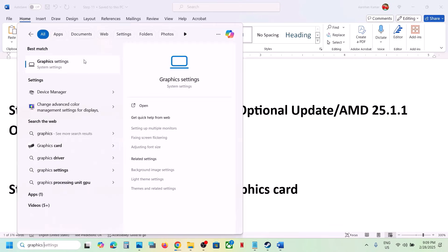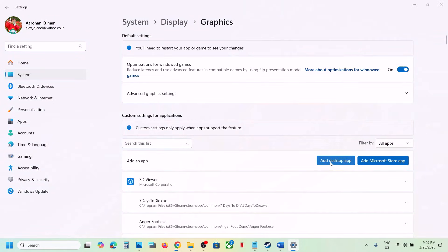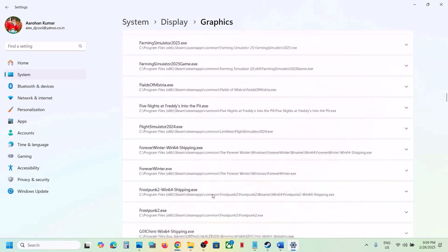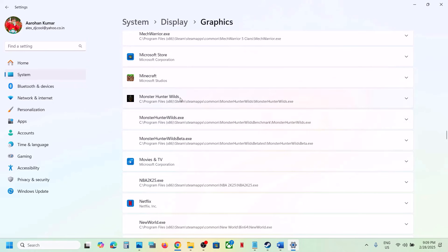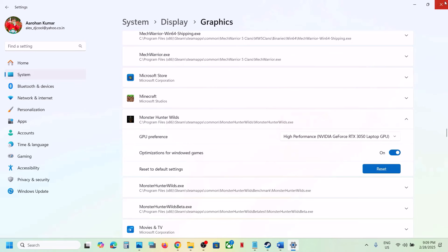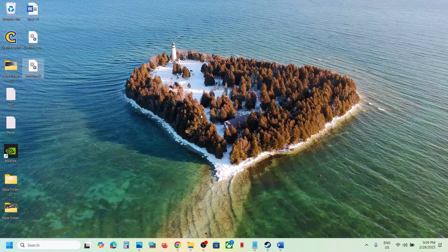The next step is to run the game on the dedicated graphics card. Type Graphics Settings in the Windows search box, go to Graphics Settings, click Add Desktop App, navigate to the game installation folder, select the game exe file, and click Add. Once the game is added, scroll down and find it in the list, click on it, set GPU Preference to High Performance, select your graphics card, and launch the game.